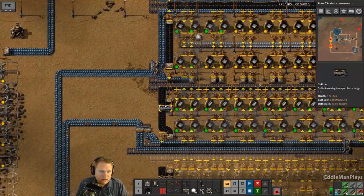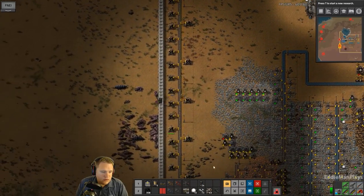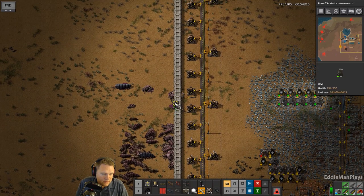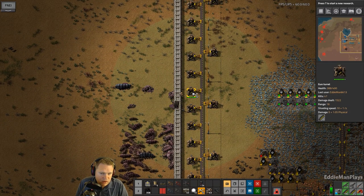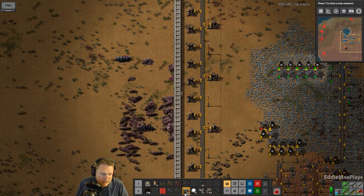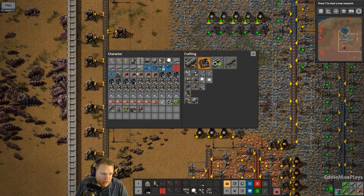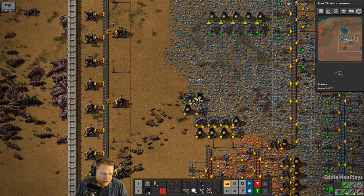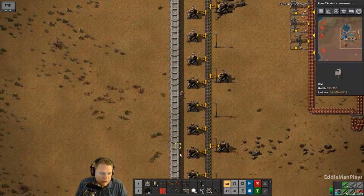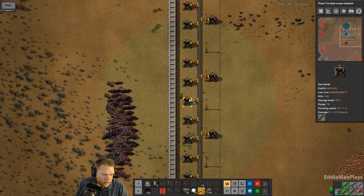As I'm being attacked big time on the west wall here, the regular rounds are not doing it. We need to upgrade to piercing rounds and we need to do it ASAP. Today we're going to go ahead and increase copper production, copper plate production, and I want to see if we can get piercing rounds online. All right, these biters — see all the blue spitters.